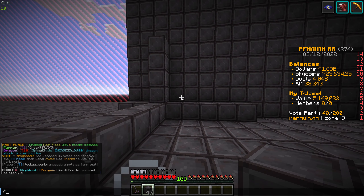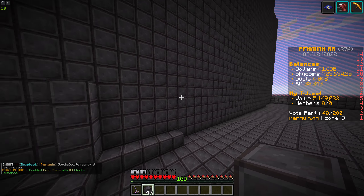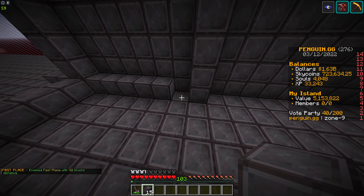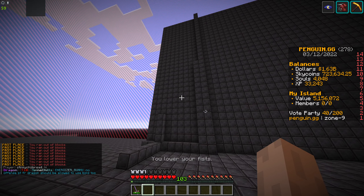Now, the maximum blocks you can place at one time is 32 — so 32 is the maximum. If you wanted to place 32 blocks, you simply put 32 and place it upwards and it goes 32 blocks high. If you run out of blocks, it will do the maximum blocks that you have in your inventory. It is really that simple.